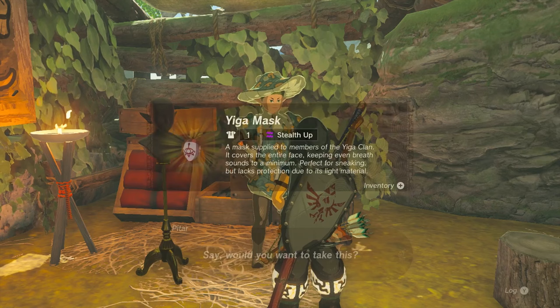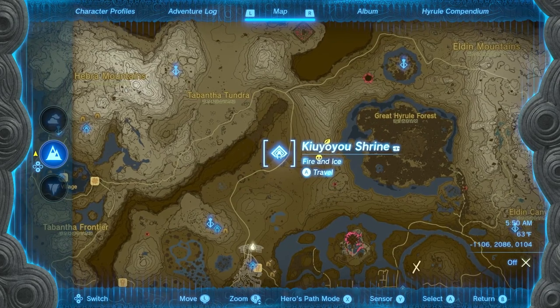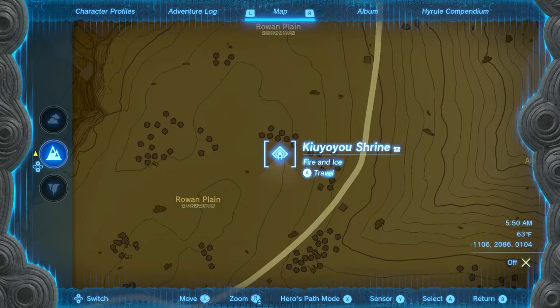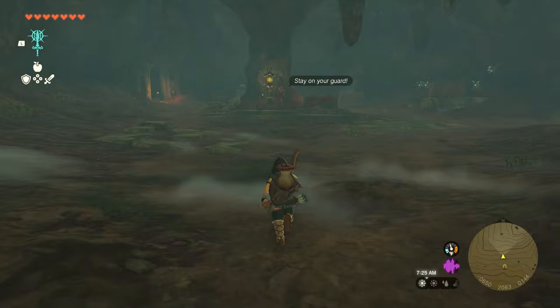Next up is the tights. The tights will be in a cave just west of the Great Hyrule Forest at the southern base of Mount Drena. If you've discovered the Kiyoyu Shrine on the way to the village, you can just teleport there and head straight east. As you travel, you'll start to see rocks in sets of three, indicating that the Yiga hideout is nearby, and along a slope you'll see a cave. Run in and dispatch the same two Yiga Clan members you fought before.